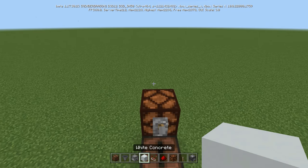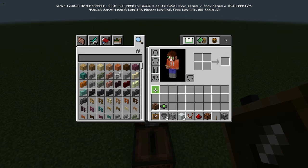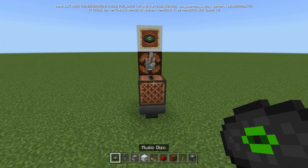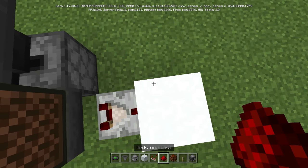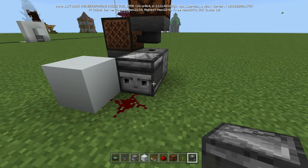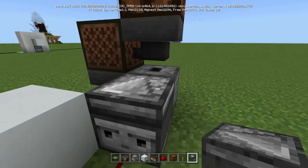For decoration, you can go ahead and put a block on top, put an item frame, and also put a music disc if you want, just so people know what it is. We're going to put a comparator coming out into a block, a piece of redstone dust. And then right here we're going to put an observer — you want the face to be facing the redstone, and the other side, the red part, facing that.